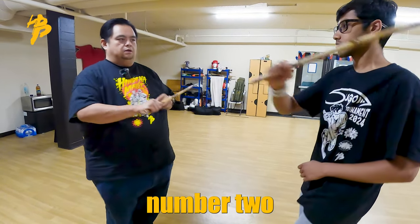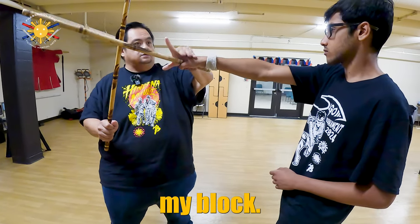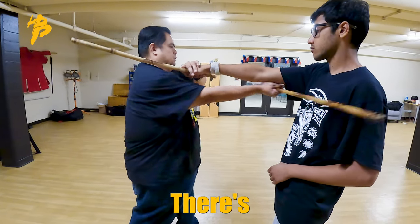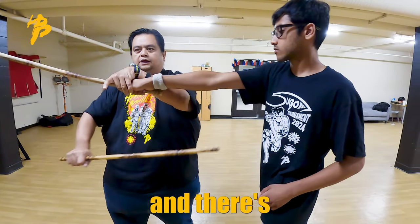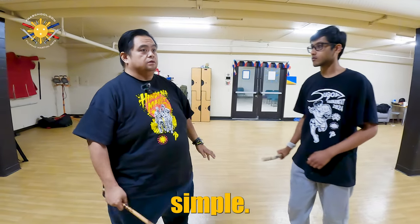And then number two — here, here, and this is my block. There's my counter, there's my counter, and there's my thrust. Pretty simple, correct?